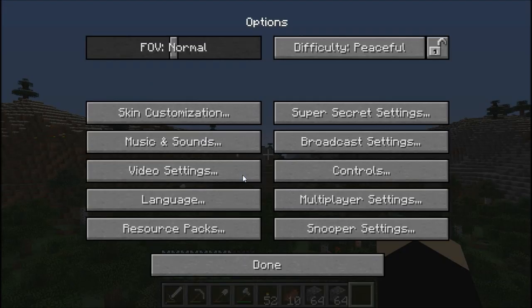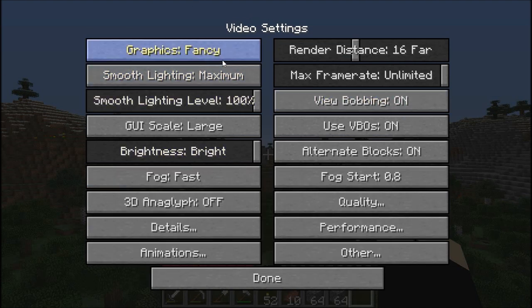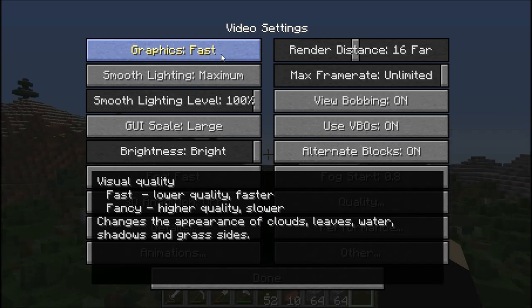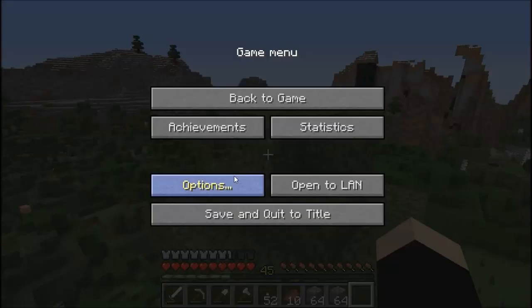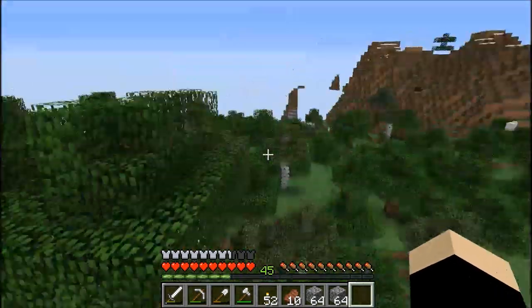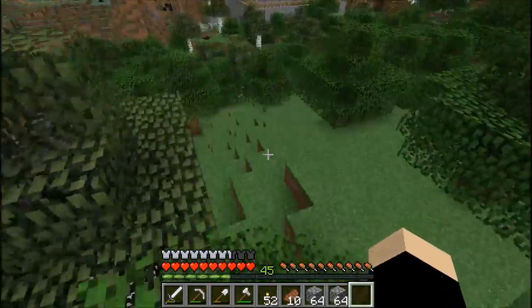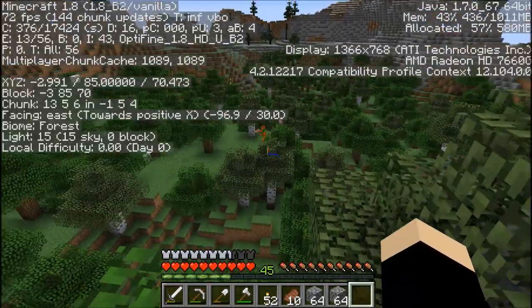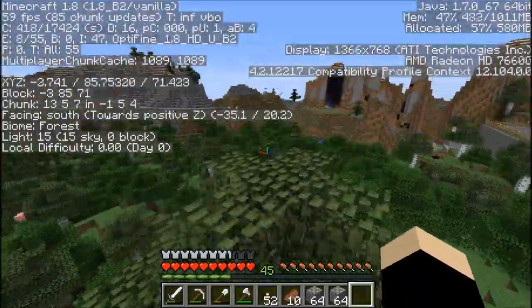So let's get started. Obviously, you want to go to Video Settings and change it to Fast. This is kind of a problem with Optifine right now. I forgot to show you all my FPS with it on — this is my default playing settings. My recording settings differ a little bit, but this is my default playing settings, and surprisingly I'm getting decent FPS right now.